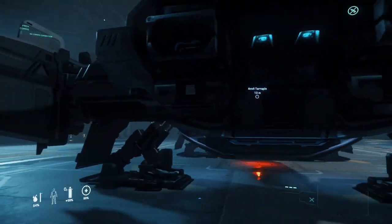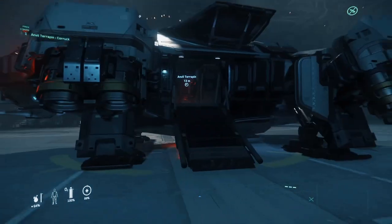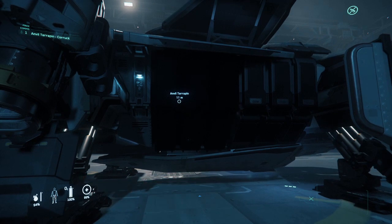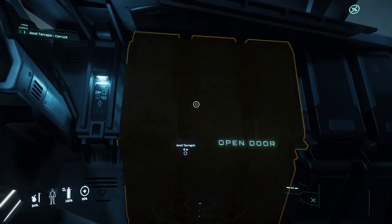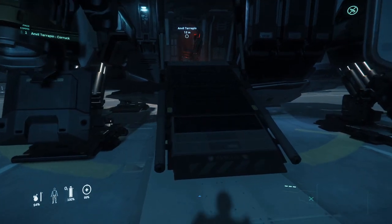It's kind of confusing to get in on the side because the door looks identical to the rest of the ship — although right now it's black — but once you find it, it is a pretty attractive ramp.